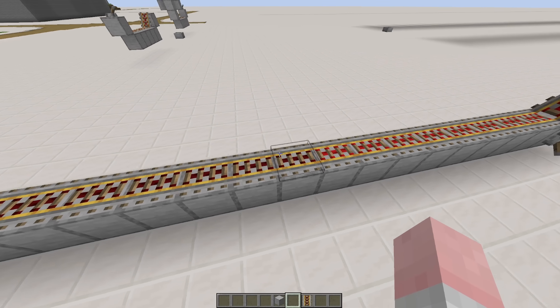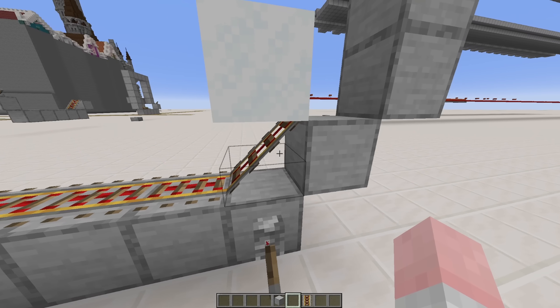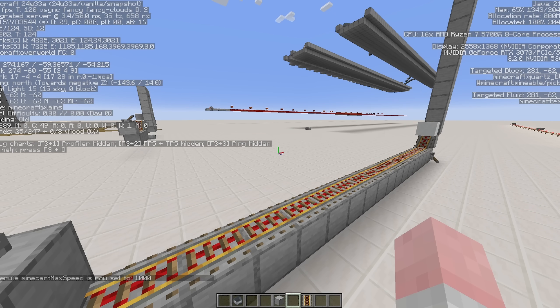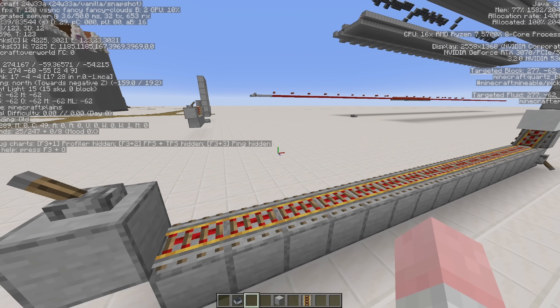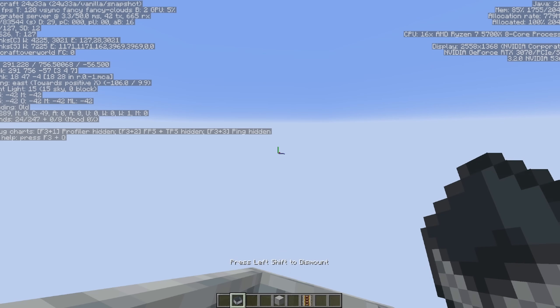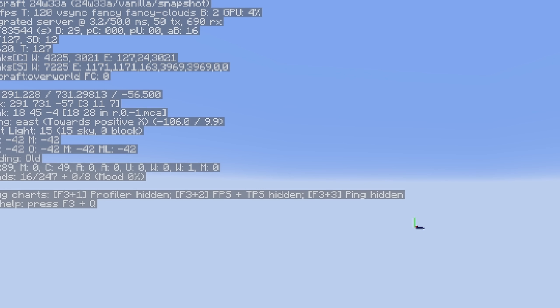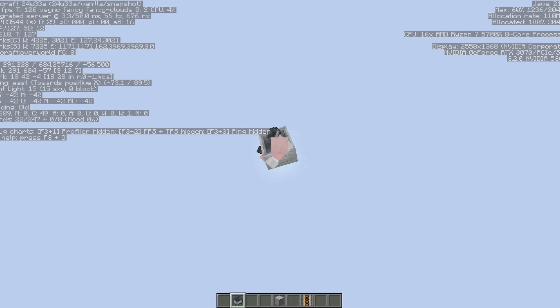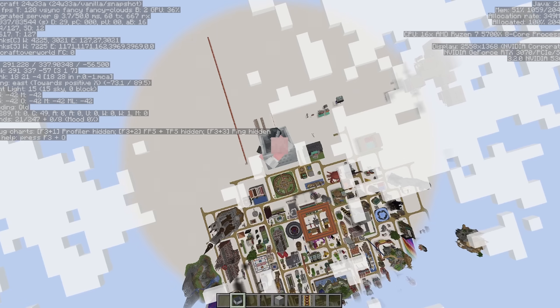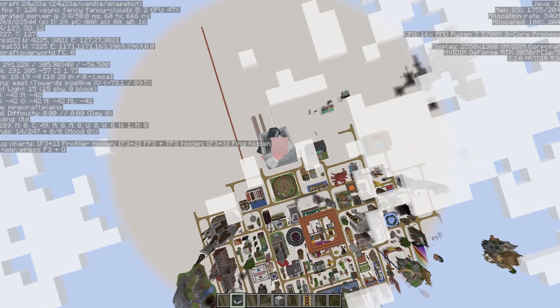What I have here is just a standard piece of track with a slope and a piece of powdered snow above it. I'm also going to bring up the F3 screen — we're at minus 60 in height. Let's get in and boom — we are now 800 blocks in the air! We are literally above the clouds. I don't know why powdered snow sends you to heaven, maybe because they're both fluffy.